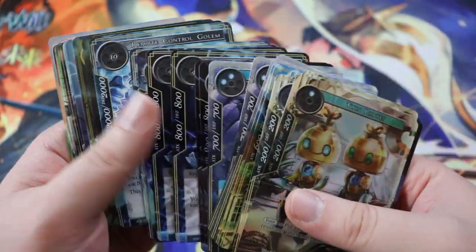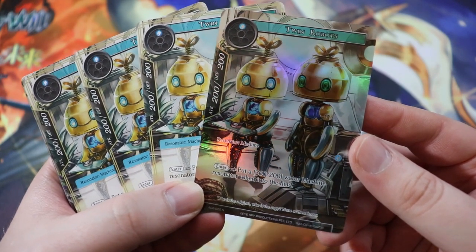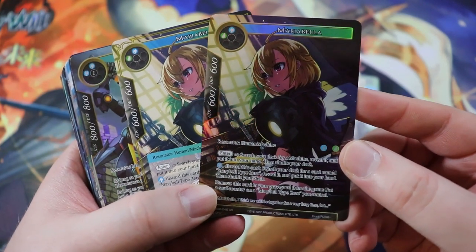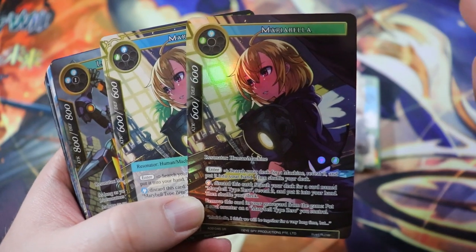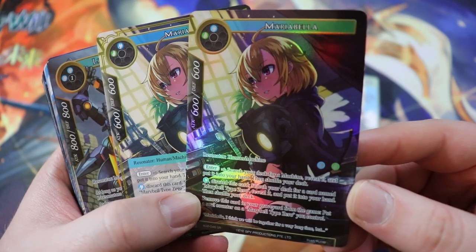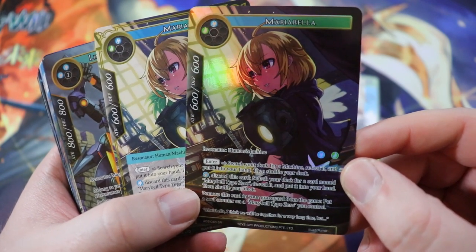For the main deck — I am five cards over and I couldn't figure out what to cut, so I'll let the viewer decide. We're running a full playset of the Twin Robots. This card's very good — a 200/200, when it comes into play you get another 200/200. We want to swarm the board with robots. We have two Marybellas — amazing card, we'd want four if we could. 600/600 for a wind and a water, Human, Machine. Enter: search your deck for a machine, reveal it and put it in your hand — not Machine Resonator, any machine, so you can get the Regalia or any other additions. And you can pay a water and discard this card from your hand to search for a Maribel Type Zero, put it in your hand, and shuffle your deck. You can also remove this card in your graveyard from the game to put a soul counter on Maribel Type Zero.